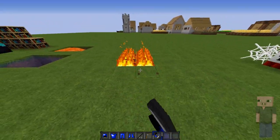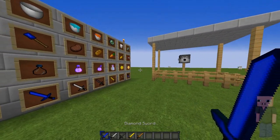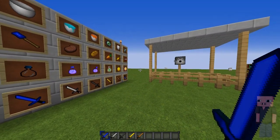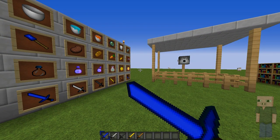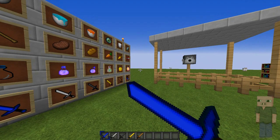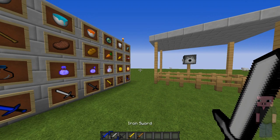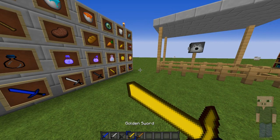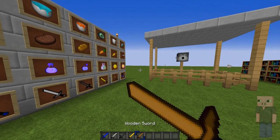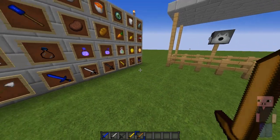Next up we got a bunch of different swords. The diamond sword is way darker than usual, which looks really nice. The block and swing look like that. Iron sword looks like this, stone sword like this with its swing, golden sword like this, and last but not least the wooden sword.